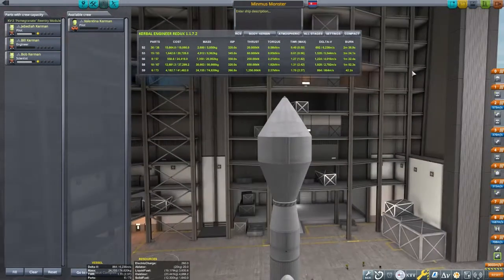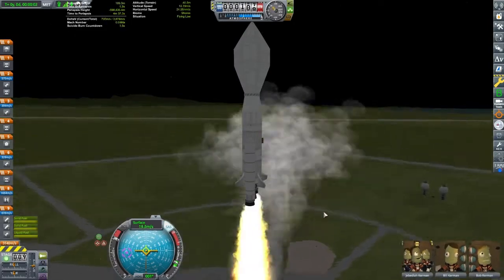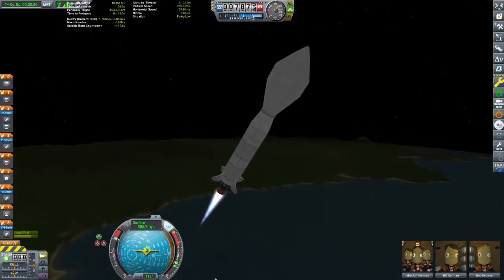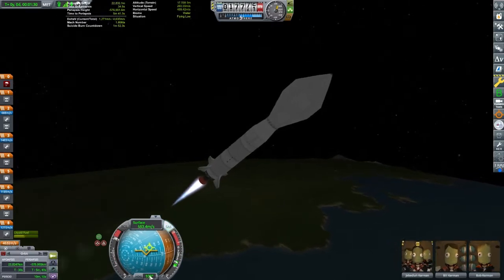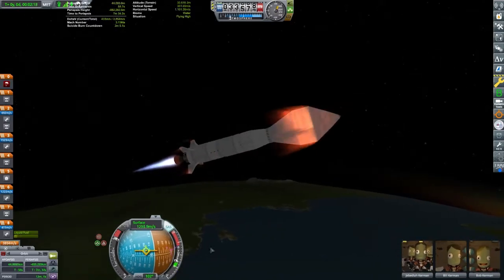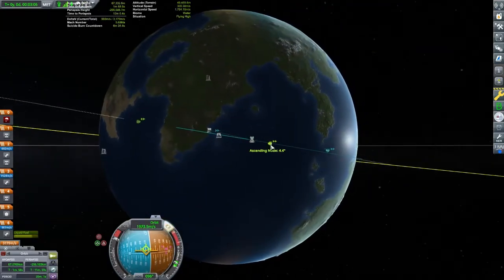We've got our Minmus craft ready to go — make sure we got the correct Kerbals in here. The Kerbal Space Center is almost directly underneath the orbit of Minmus. If we are able to launch into the same inclined orbit as Minmus, it will make setting up an encounter easier. Even if we don't get into the exact same orbital plane, getting an encounter will still be easier as long as we are close.